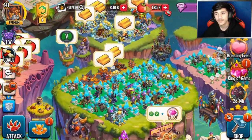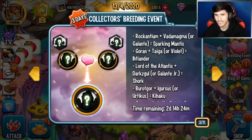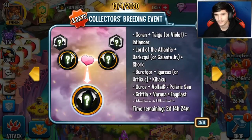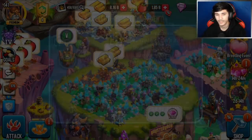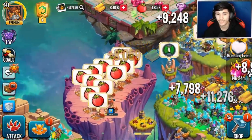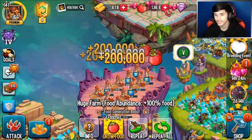For the new breeding event, I honestly don't really like it. I'm doing it mainly to get my Mace coins — they give you 75 Mace coins, and 250 if it's a successful breeding. Some monsters available include Sparking Mantis, Thunder, Kohaku, Polaris, and Dillior. I was expecting more from this event but it is called the Collector's Breeding Event.